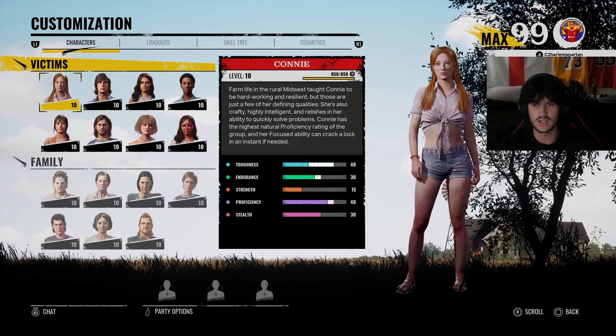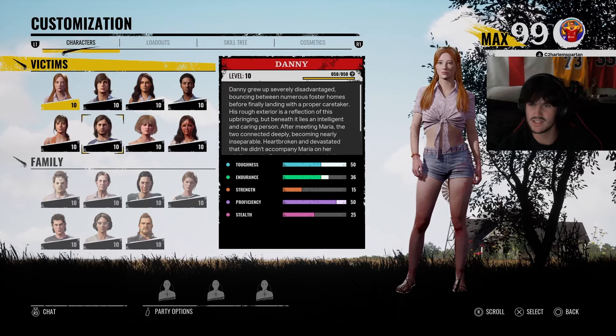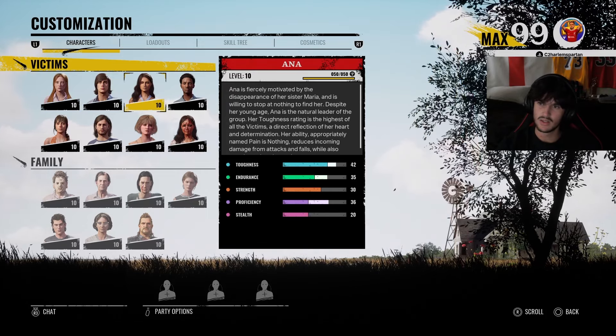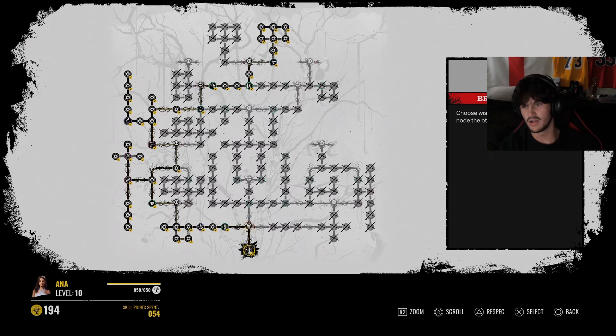So how this is going to work is we're going to get ChatGPT to select one of these pesky victims. Then what we're going to do is ask it to select a direction to go — up, right, left, etc.